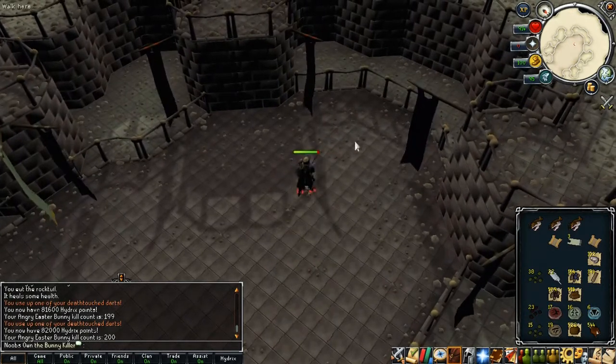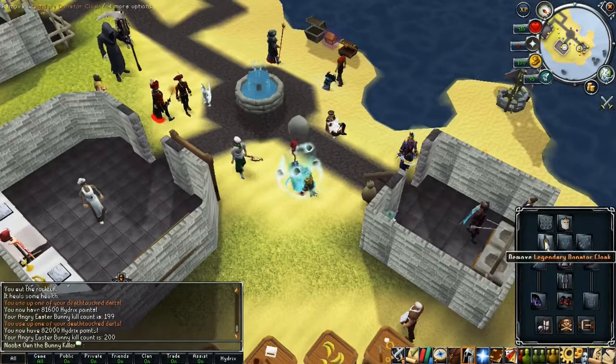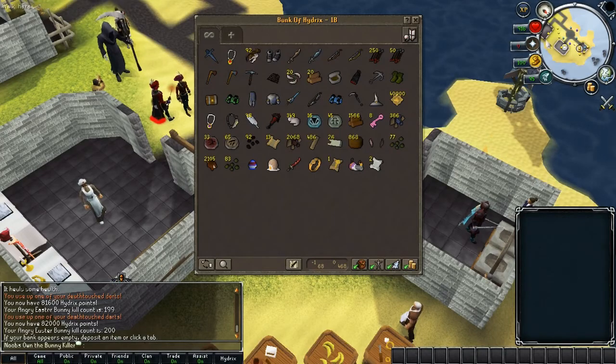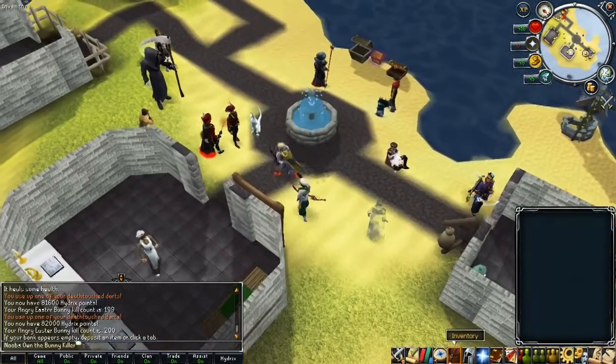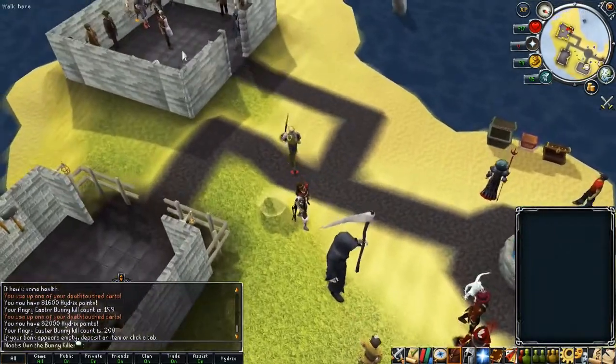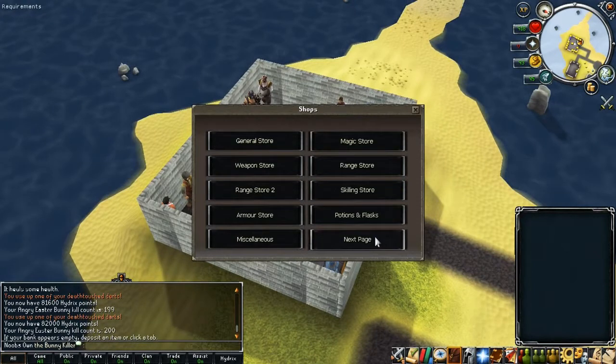Here we go for the final kill — kill number 200. We didn't get any more rare drops but we did manage to get an overall big amount of loot. Let me show that in the bank quickly. I'll also show you the Hydrix point store — we got 82,000 Hydrix points just from killing the Easter Bunny.